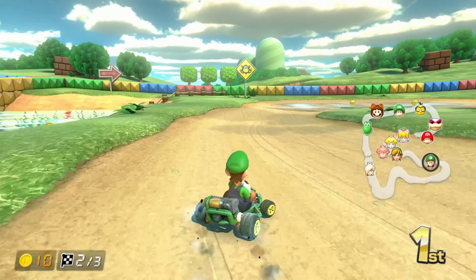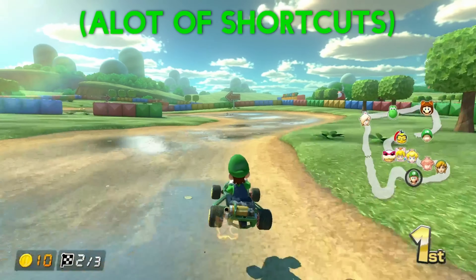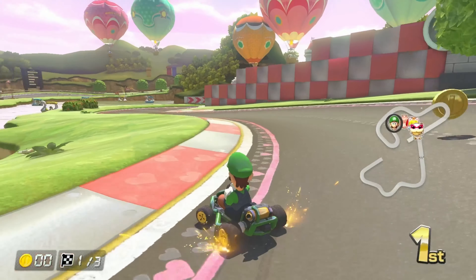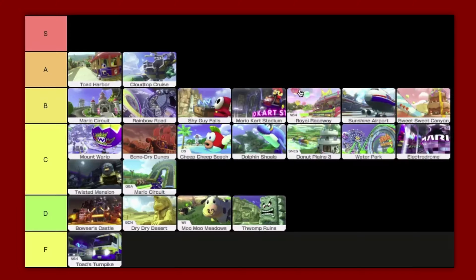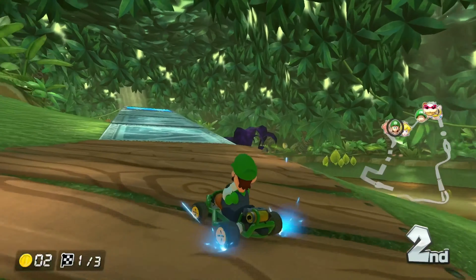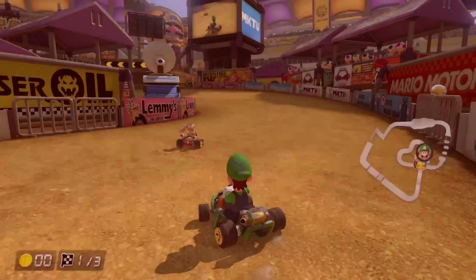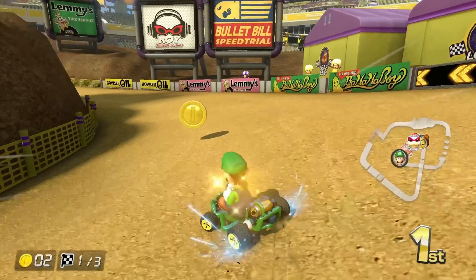Donut Plains 3: I know there's a lot of stuff to do so I'll give it a high C tier. Royal Raceway is a good track, solid — B tier. DK Jungle is definitely a good track, especially when you figure out that shortcut in the middle — high B tier.